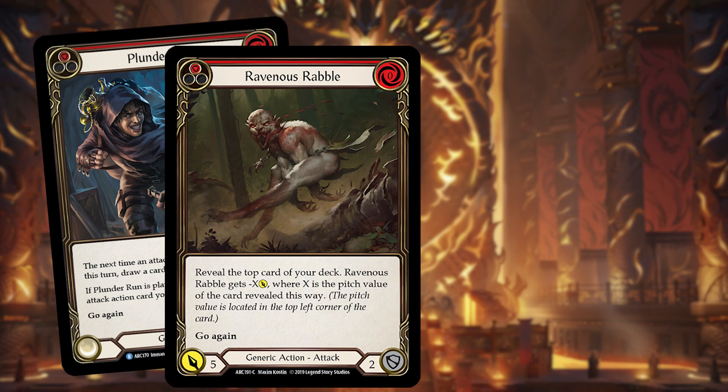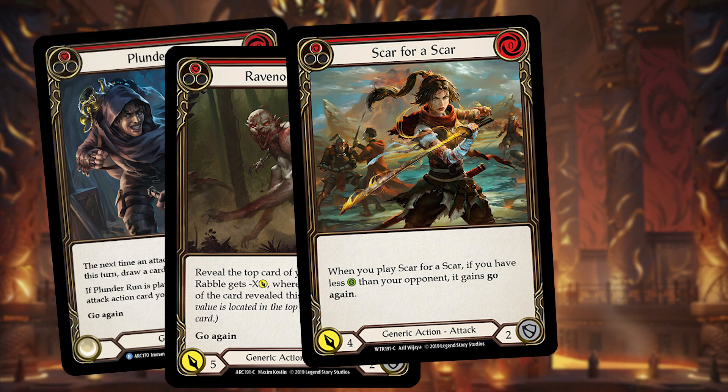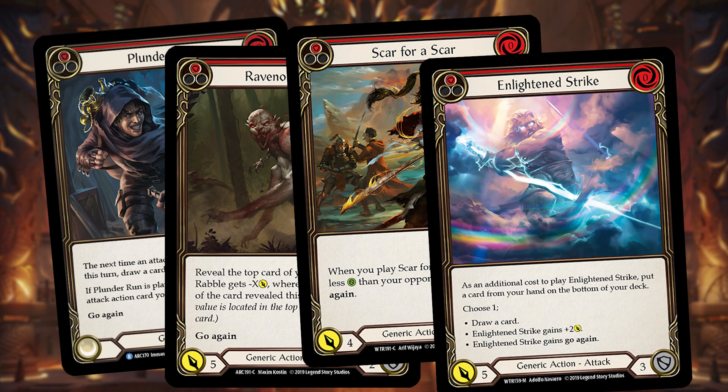In order to get your opponent low enough to finish them with Storm Striders, you get to run a lot of aggressive cards. We're in the Draconic card pool as well, so you have access to Blaze Headlong, Plunder Run, Ravenous Rabble — which will always come in for four since all the cards in your deck are red — Scar for a Scar since you're normally at lower life totals, and even Enlightened Strike, which is a really strong red card. Normally you want to have a very aggressive turn, drop your opponent really low — dead at around five or six life — which is easy to achieve in a 20-health format.